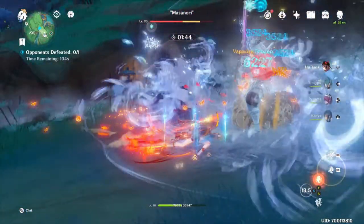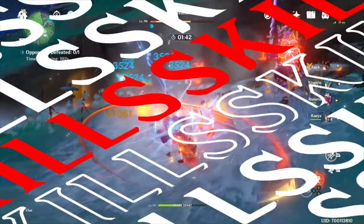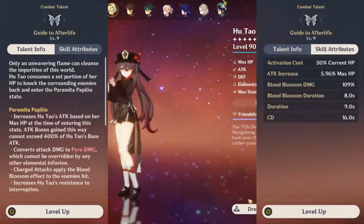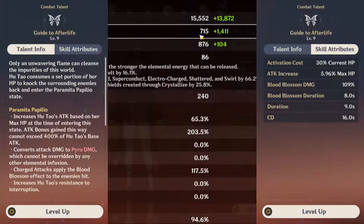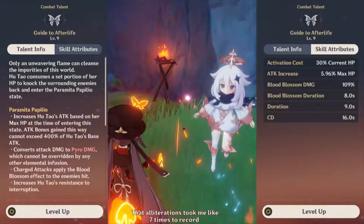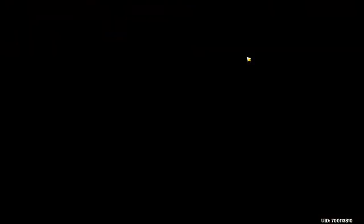Even so, this charge attack damage is still not much until we consider the amplification from her elemental skill, Guide to the Afterlife. This shows Death's Door not only in name but to Hu Tao and the enemies. This comes in two parts. Part 1 is Parameter Papilio: by sacrificing 30% of her HP — not max, rounding up — she gains a massive multiplication to attack based upon her max HP. This affects her base attack, meaning that having a high base attack from her weapon and a high level is fairly significant.